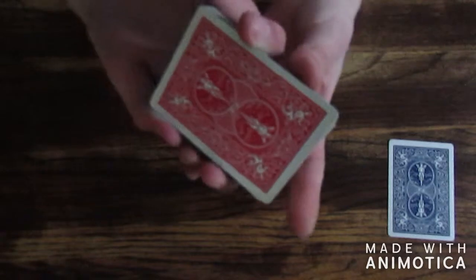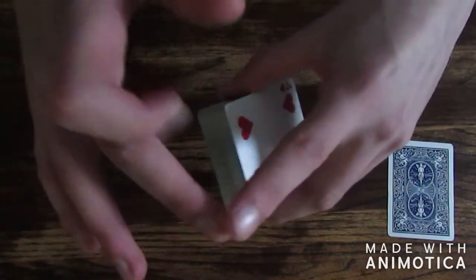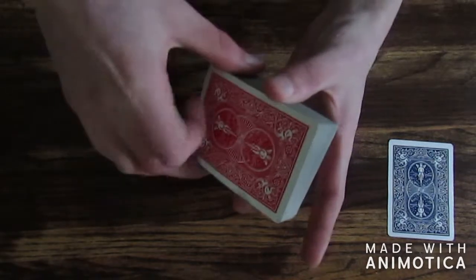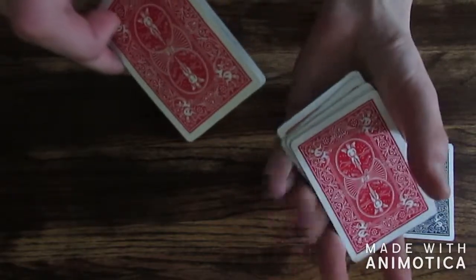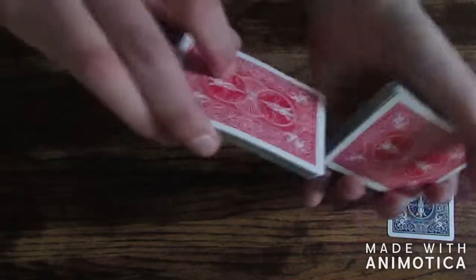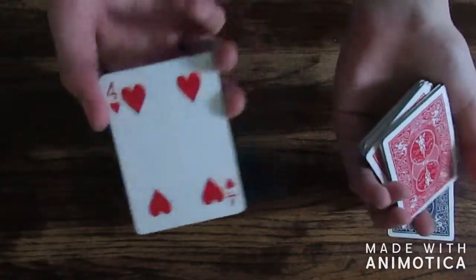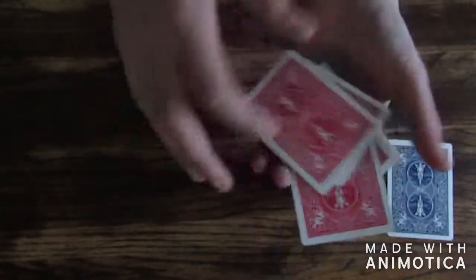Now you're going to do a Hindu force. There are plenty of tutorials out there but here's a quick overview. Hold the deck with your middle finger on the side, thumb here, index finger curled, and ring finger on the side — pinky just hanging off. Hold it in dealer's grip and slowly grab tiny little packets from the top using these fingers and your thumb, pulling them off. When they say stop, take the remaining packet, square it up, and show them the bottom card — that card stays the same the whole time, so you're just forcing the card.